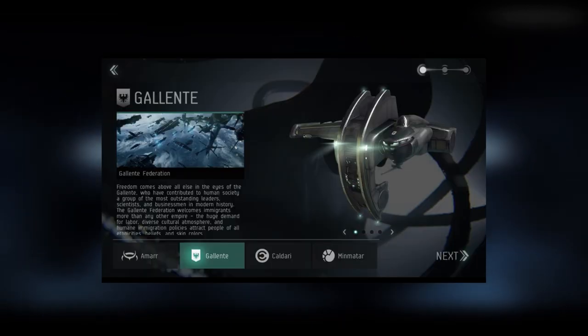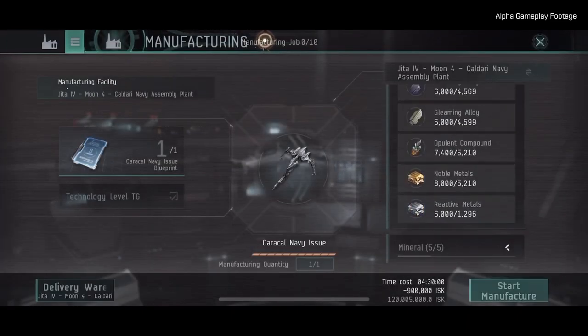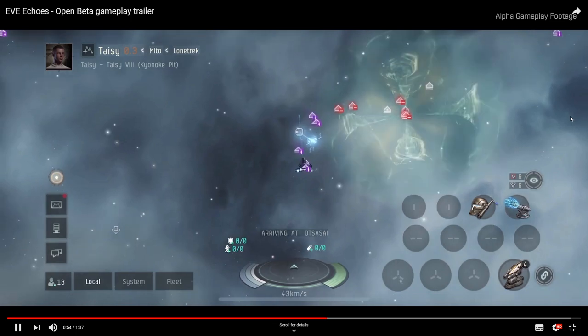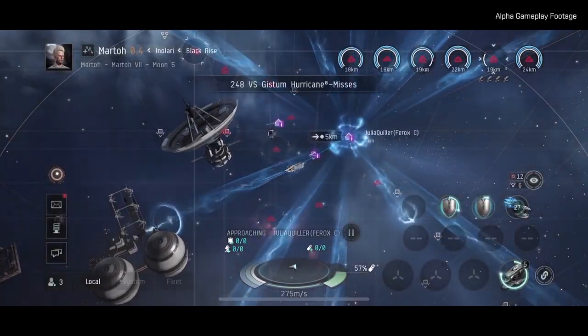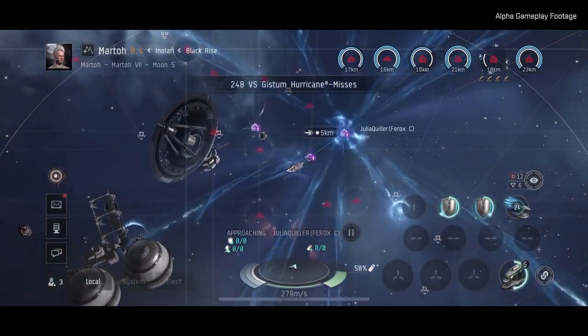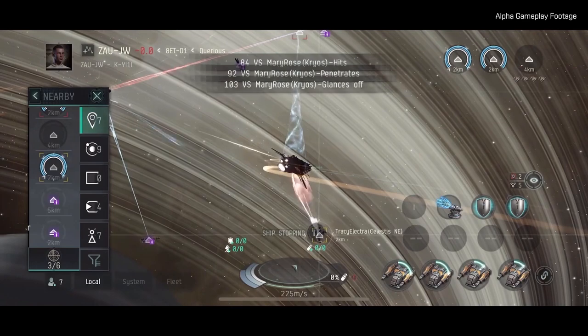Moving on to the Gallente. The Gallente are more of your socialist state, one that favours immigration and are some of the most outstanding leaders, scientists and businessmen in modern history. They also have one of the largest social standings in the game with many alliances across many races, but that is just from the lore perspective — it has no bearing on your actual gameplay.